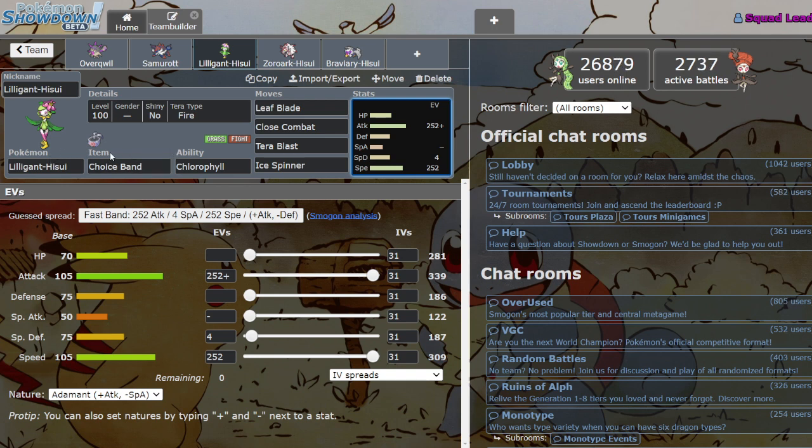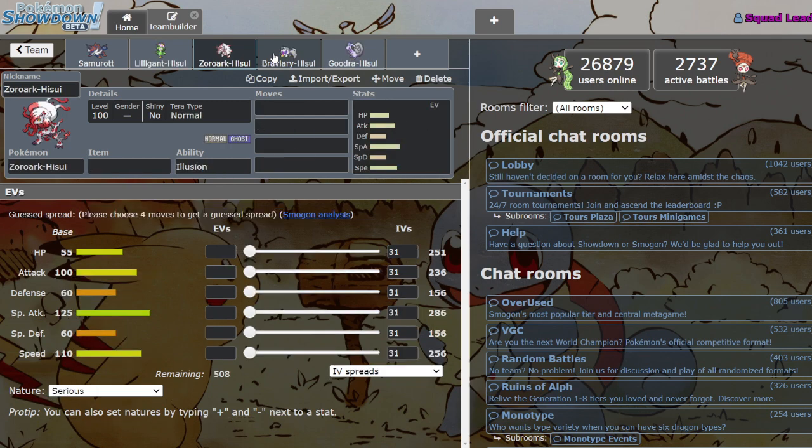That's Hisuian Lilligant — very cool. Next we got Hisuian Zoroark, who is a bit weird compared to the other guys because he was already in the game before Home came out. A little weird that he got released early, but I'll talk about him here with the rest of them for the sake of completeness.